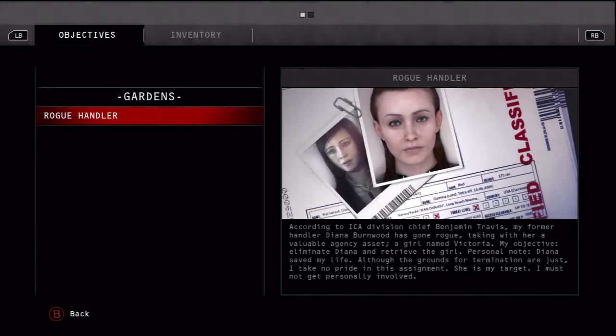According to ICA division chief Benjamin Travis, my former handler Diana Burnwood has gone rogue, taking with her a valuable agency asset — a girl named Victoria. After months underground, Diana's safe house has been located: a heavily guarded mansion on the shores of Lake Michigan.